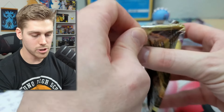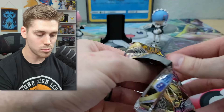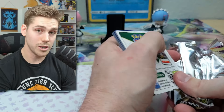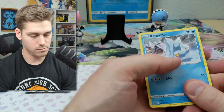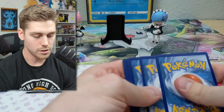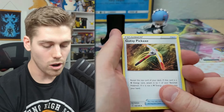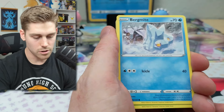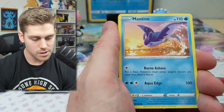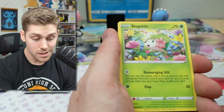We are drenched in water types. We got Azurill, Cubchoo, Bergmite, Heracross, Mantine, Qwilfish, Maractus, Regice, and a Shaymin. Another pack with nothing notable — we're getting close to the last few packs and it's been rough.